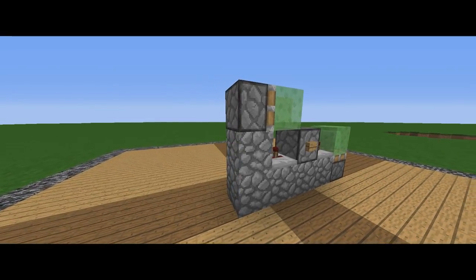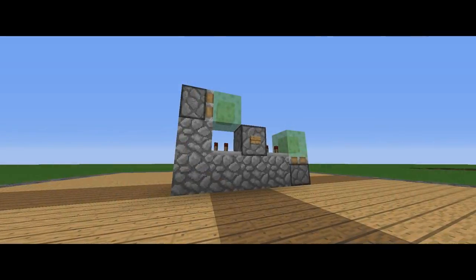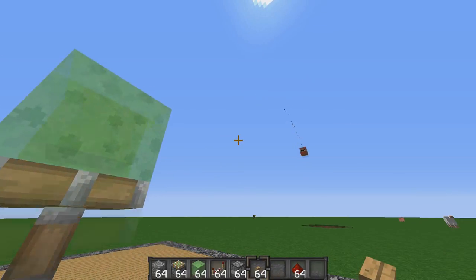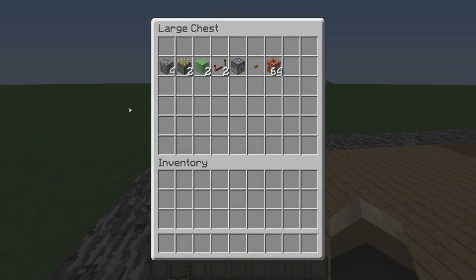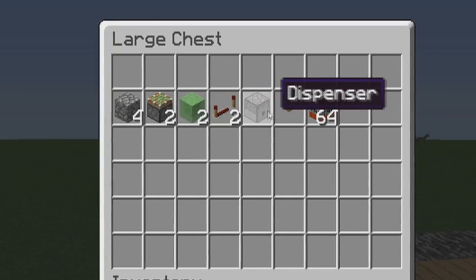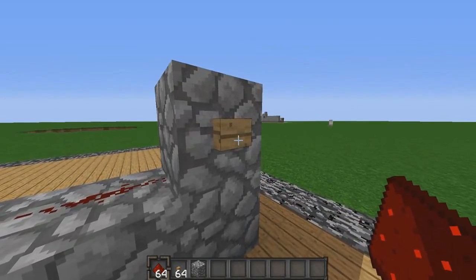Alright, let's change things up a bit. If you're looking for an even more interesting and modern TNT launcher, this one may be for you, and I'm going to give you a little tutorial for how to build it. For this TNT cannon, you'll need cobblestone, two pistons, two slime blocks, two repeaters, a dispenser, a button, TNT, and optionally redstone to create a fuse.